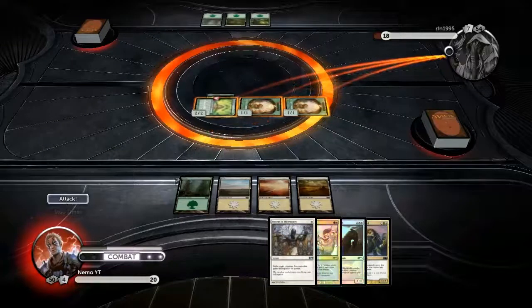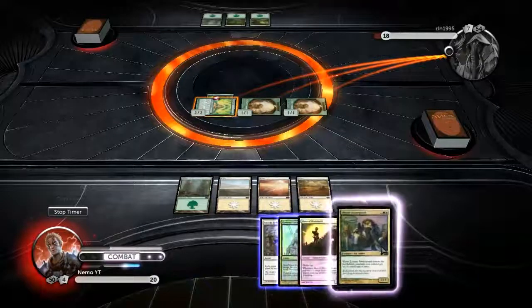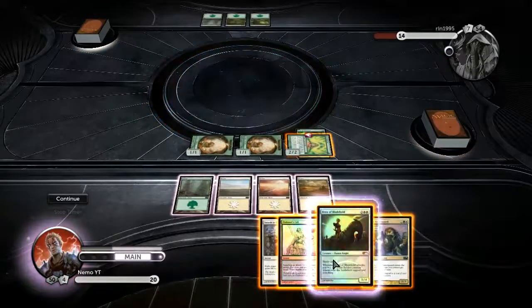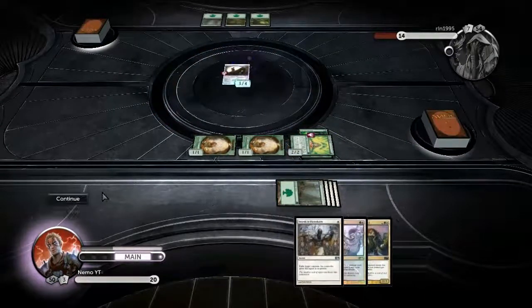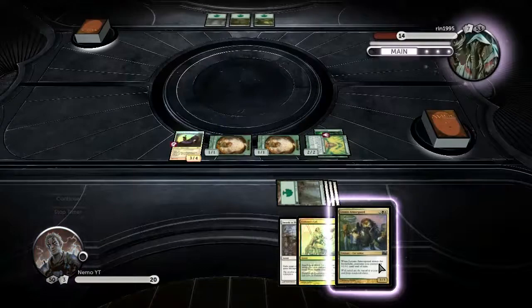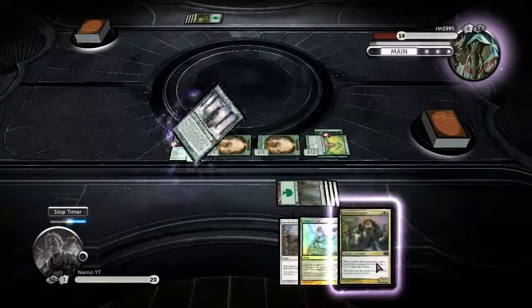And if I was holding Overrun, I might just play this to get my mana fixing guy - the Pathfinder, or whatever his name is. Wayfinder, Civic Wayfinder, that's it. I would have gotten that with Eladamri's Call if I needed the forest, but I don't really. Can't imagine much he can do here.